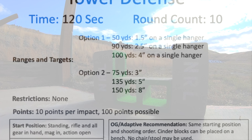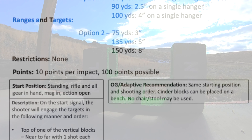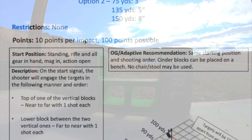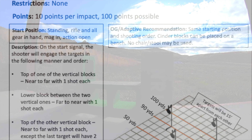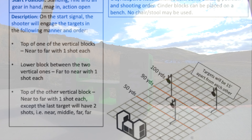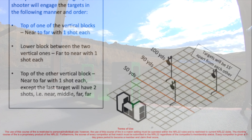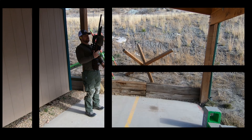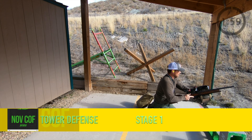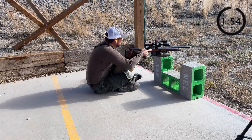We are going to start standing, rifle and all gear in hand, mag in action, open on the star signal. The shooter will engage the targets in the following order: top of one of the vertical blocks near to far, one shot each; lower block in between the two vertical ones far to near, one shot each; then top of the other vertical block near to far, one shot each, except for the final target which you'll engage twice.